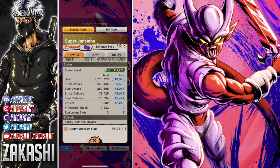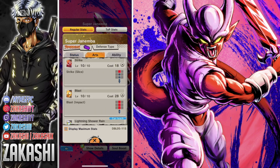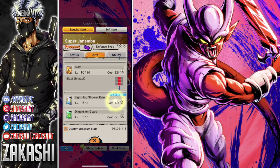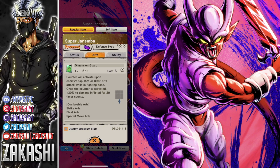He's not meant to be an offensive beast. Each strike card does Slice, which isn't a major difference. The blue card is close range type one, an explosion — deals major explode damage and restores 60% of vanish gauge, which is nice. The green card counters pretty much everything: Dimension Guard activates upon enemy tap or blast arts while in fighting pose, so it's only tap and blast arts, but you can combo everything into it, which is really good.